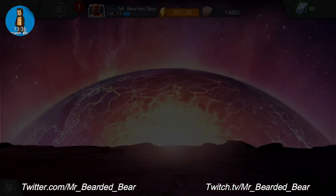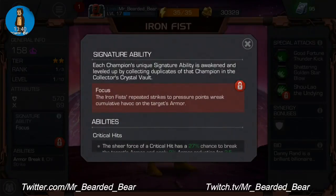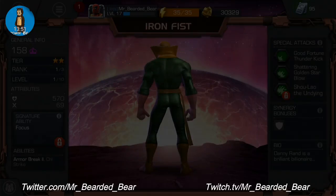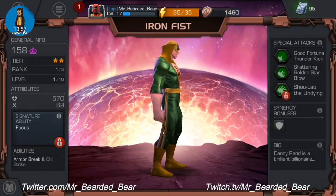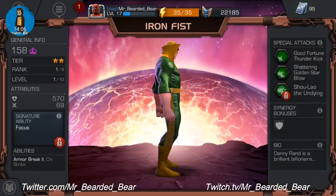Two-star Iron Fist — no work on him at all. Signature ability is Focus — the Iron Fist's repeated strikes to pressure points wreak cumulative havoc on the target's armor. Special attacks are Good Fortune, Thunder Kick, Shattering Gauntlet Blow and Shou-Lao the Undying — by focusing his chi, Danny Rand releases the full power of the Iron Fist fury. I'm definitely going to upgrade him for that.